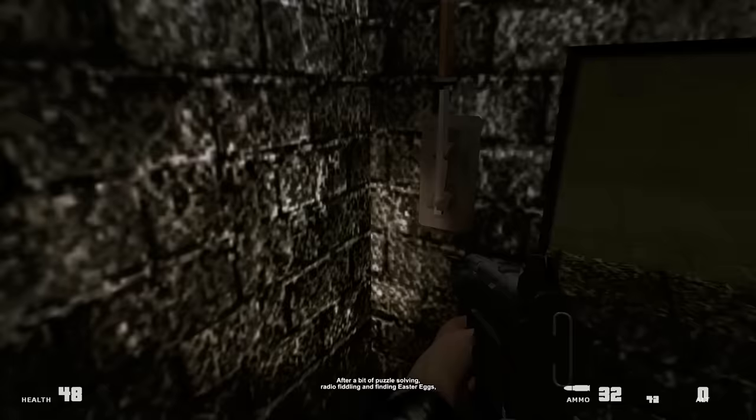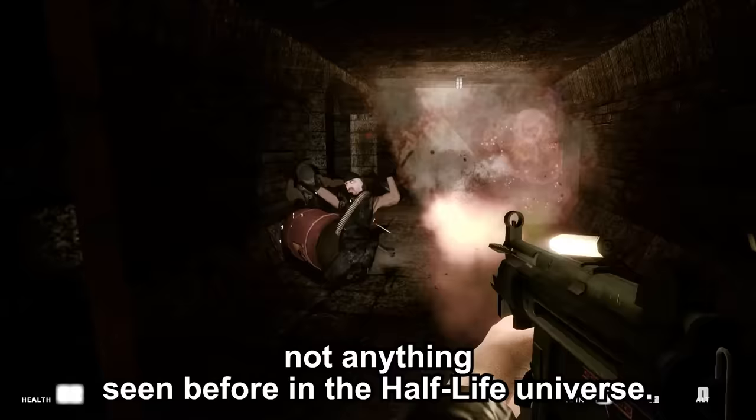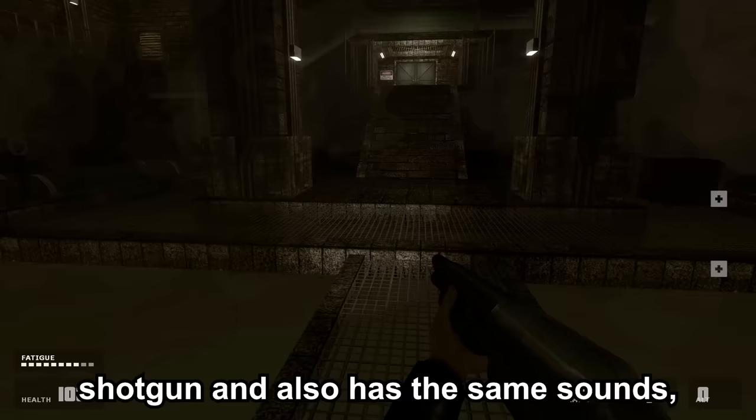After a bit of puzzle solving, radio fiddling, and finding easter eggs — there are quite a lot throughout this mod — we get ambushed by soldiers. These are completely new designs, not anything seen before in the Half-Life universe, and we don't know who they are or why they are attacking us, neither how they found us. Perhaps through the radio, who knows. The shotgun is awesome by the way — it feels very similar to the Half-Life 2 shotgun and has the same sounds, but sports a brand new design which I love.